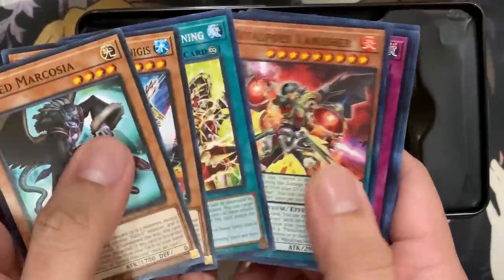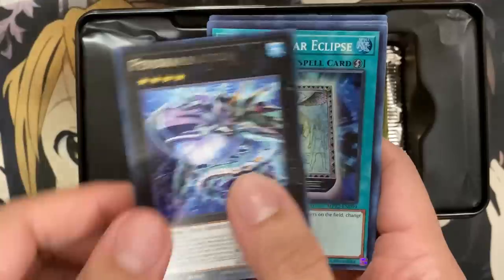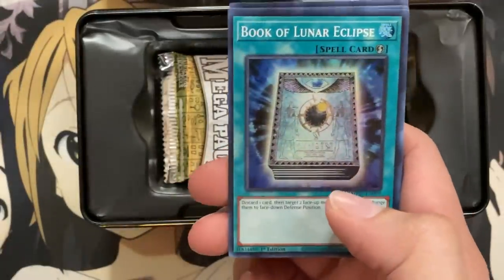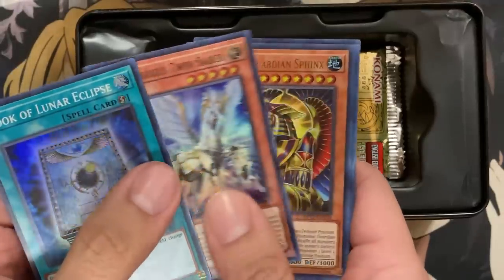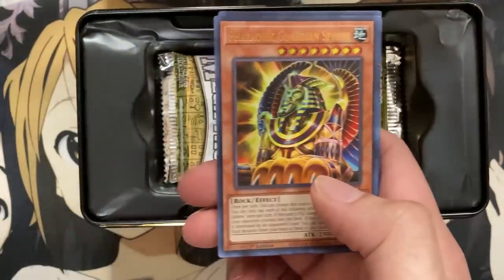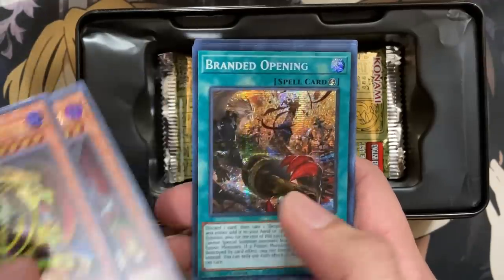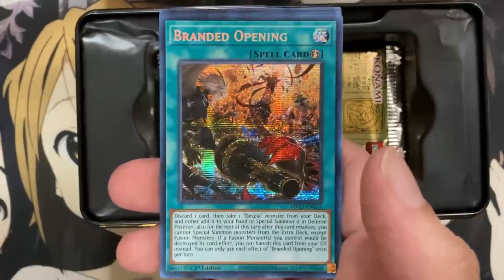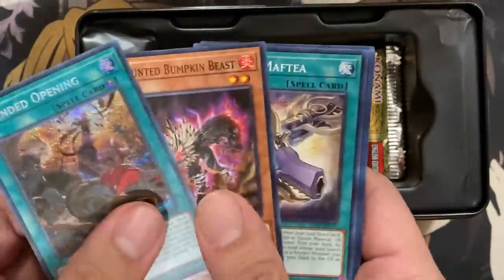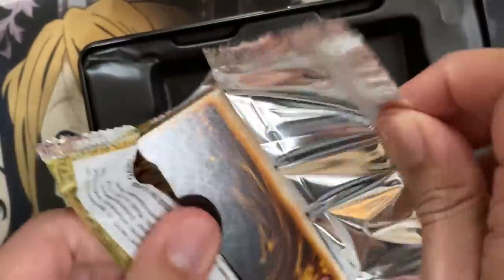Pack number 2 of tin number 6. Our first rare is Pendran Sanction. We have Book of Lunar Eclipse, my playset of Pegasus Twin Saber, a second copy of Pharaonic Guardian Sphinx, Machina Unclasper, and our secret is Branded Opening. The secret rare of this definitely looks nice — I believe it was a Super from Dawn of Majesty, at one point a pretty pricey Super because people needed it for the deck.